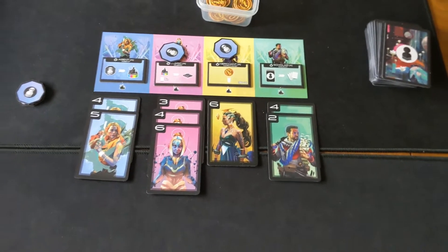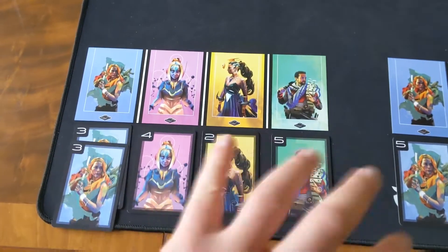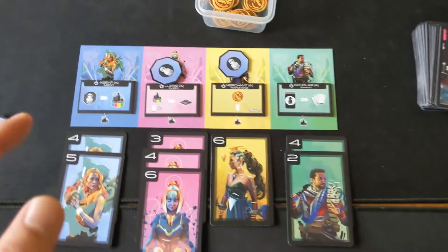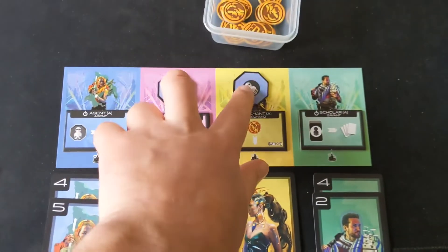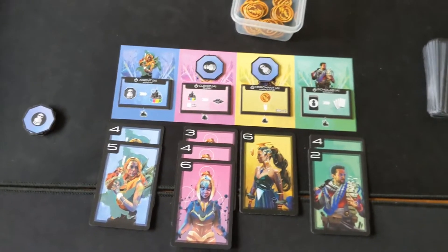Once players have played all the cards in their hand, the game is going to look a bit more like this, where you can see each player has cards in their personal area. The capital is going to look like this — people have gone to the yellow areas and got these coins, people have gone to the blue area and put these markers down, which of course we do not know yet. Then you go into an evaluation phase, starting with the blue area and working your way to the green area.